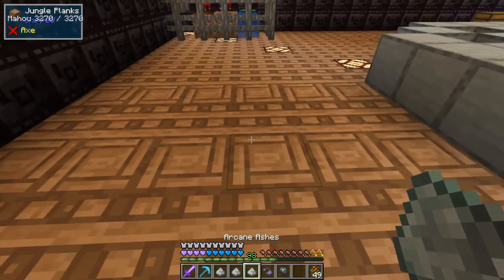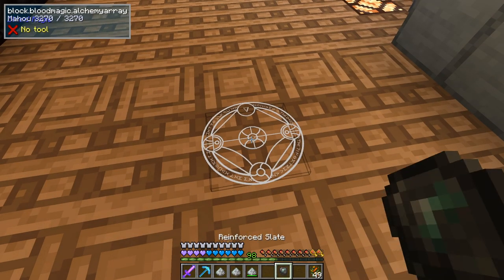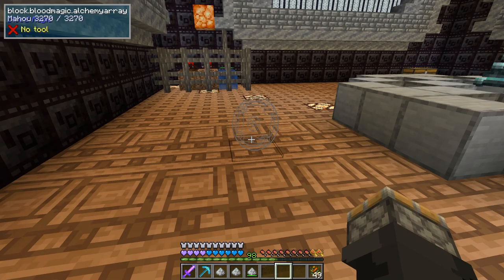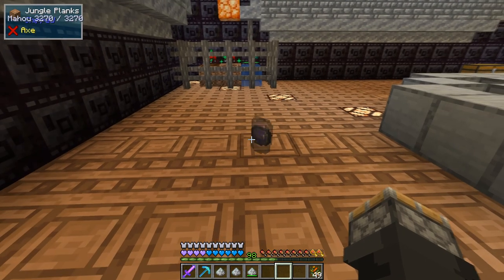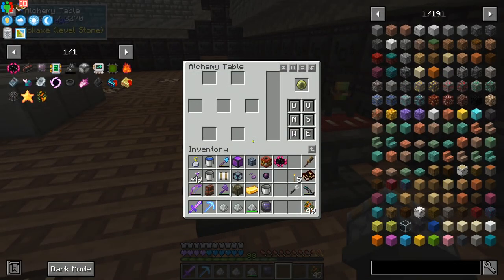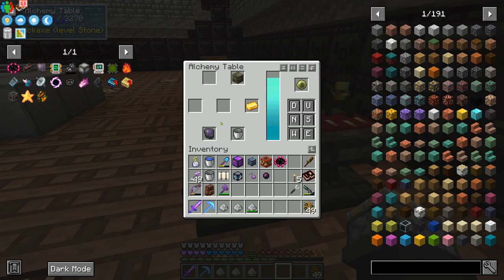To make this void sigil, we should just take arcane ashes, pop them down, take the void reagent, put that in there, and a reinforced slate — pop that on there. It's going to do its thing, which looks cool by the way. We have a void sigil. Now we can take this over to our alchemy table. Teleposer, gold ingot, bucket, void sigil. And that's going to make us, hopefully, the part that we need to make this sigil of suppression — the suppression reagent.